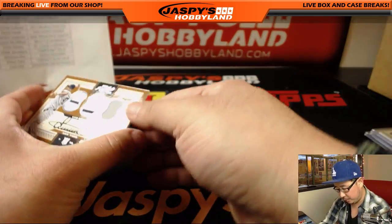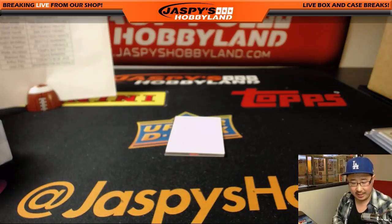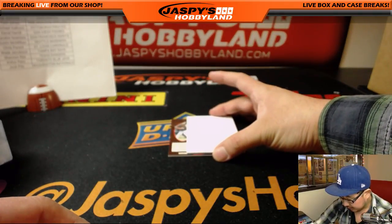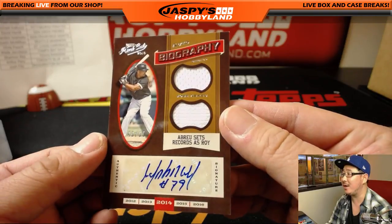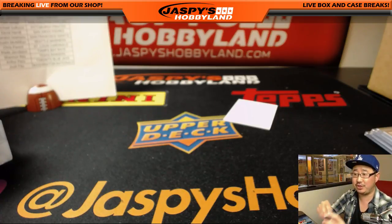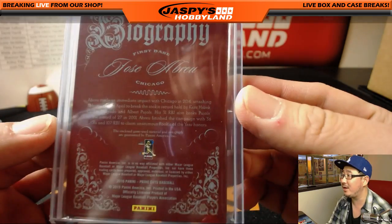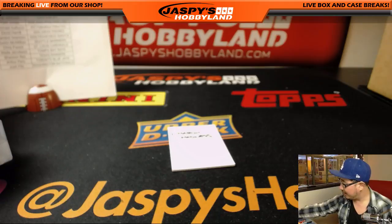A couple autographs. Our first one is triple relic and auto, rookie auto — Luis Severino, 14 out of 99. Lee Cheeseman with the Yankees. Severino looking to be the ace of that staff — he's been pitching pretty well for the Yankees. And last but not least, for the White Sox — Jose Abreu, dual relic and autograph, 40 out of 99. TJ had just finished saying 'come on White Sox or Phillies' — well, there's your White Sox. Abreu sets records as Rookie of the Year. Game-used material. And that's it folks — no randomizer, no book as well. There's usually a book — maybe it's in the other inner case.